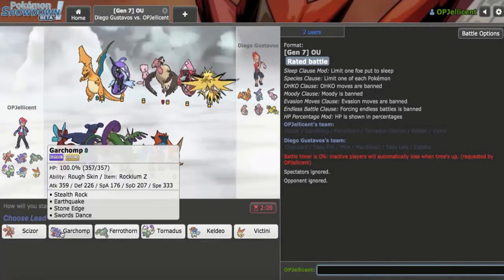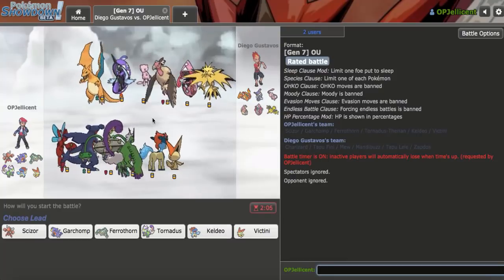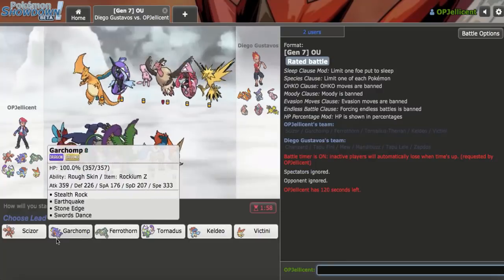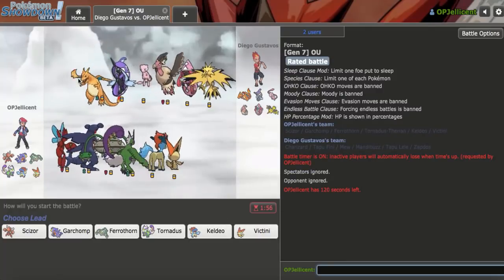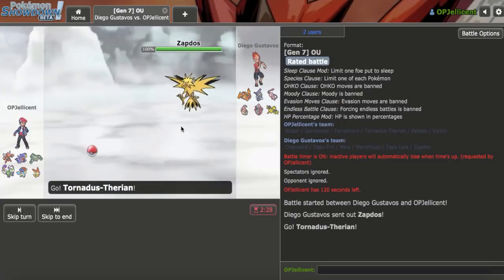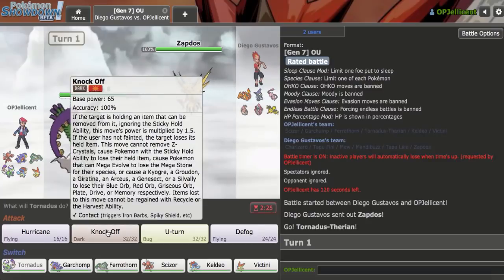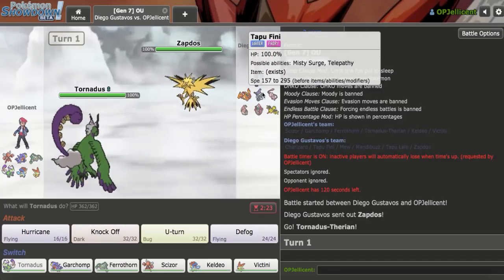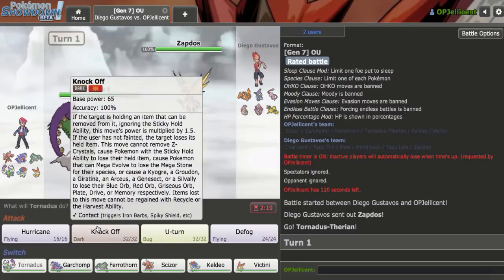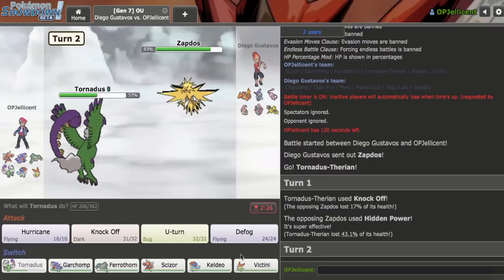Looking at this, my Swords Dance Garchomp looks very nice, as does my Specs Keldeo if I can pressure the Tapu Fini with V-Create. I just have to be careful about potential Zardex. Regarding lead matchup, I like the idea of leading Tornadus against Zapdos — not always what I wanted. I could take the turn to Knock Off, knowing I'll take anything. I'm going to Knock Off here as they go for HP Ice, trying to catch my Garchomp coming in.